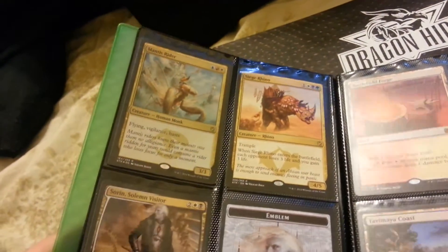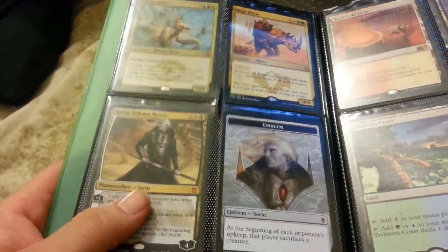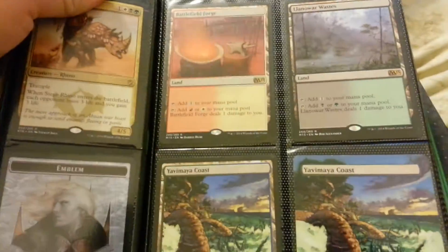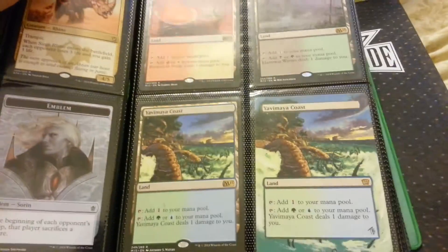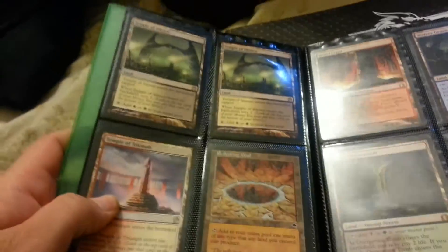Foil Mantis Rider. Siege Rhino. Sorin Emblem. Still not 100% sure I'll trade that one. Yeah, make an offer.